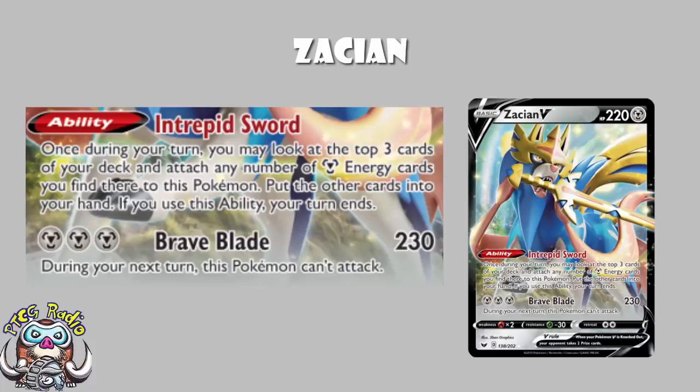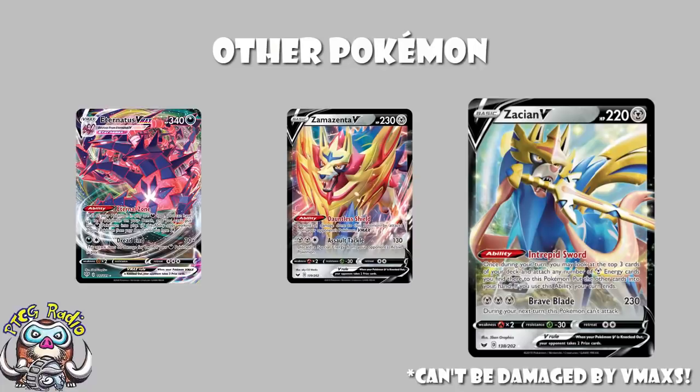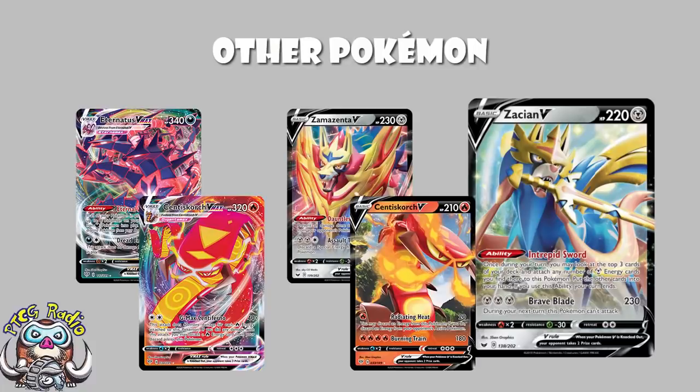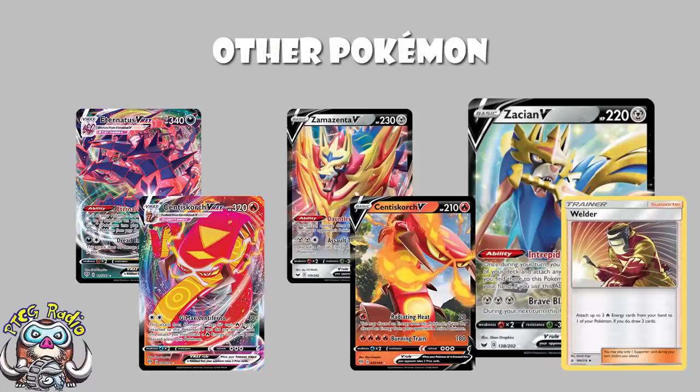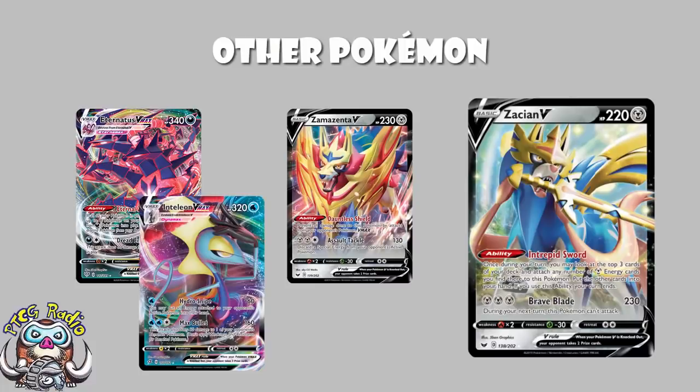Now there is one other attacker — Zamazenta V. Zamazenta V's attack is not particularly good, but it's got an ability that means it can't be damaged by tag teams. And Eternatus still sees a bunch of play, and Centiskorch still sees a bunch of play. Although to be fair, Centiskorch V is good enough that you'll probably lose to Centiskorch anyway, because Centiskorch V using Welder can get going fast enough and start one-hit KOing you. But against stuff like Eternatus or Inteleon, which still sees a bunch of play, Zamazenta V is going to really help you out and give you a very good chance.